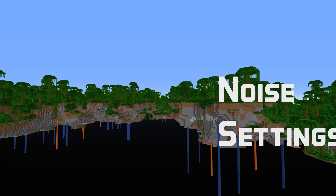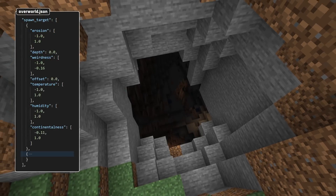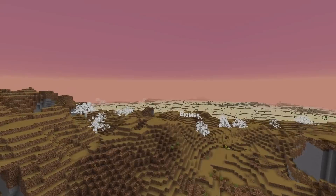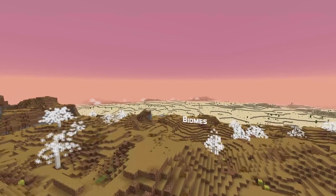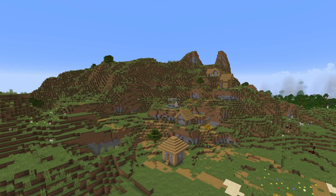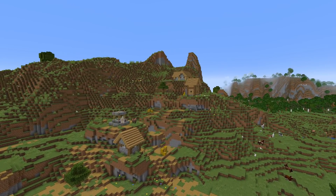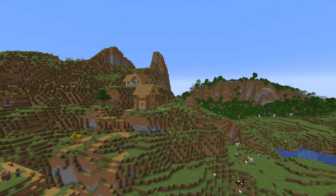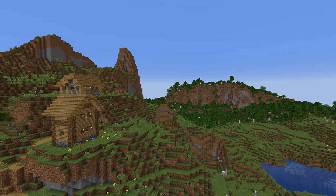One change in the noise settings: it now has a spawn_target field with climate parameters to try to optimize when finding a suitable place for the world's spawn. Biome definition files no longer have a category field — biome categories have been completely removed, and all the functionality that was tied to that is now controlled by those biome tags we went through in the tags section. One tiny change is that the H for humidity on the debug screen has been changed to a V for vegetation.